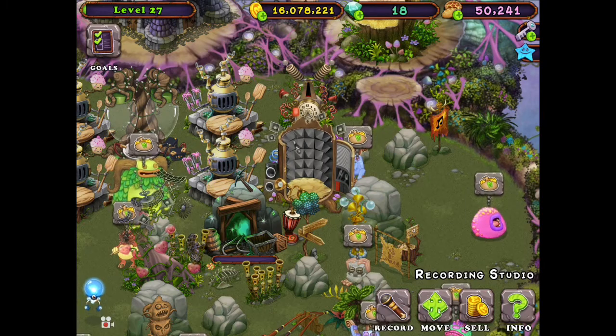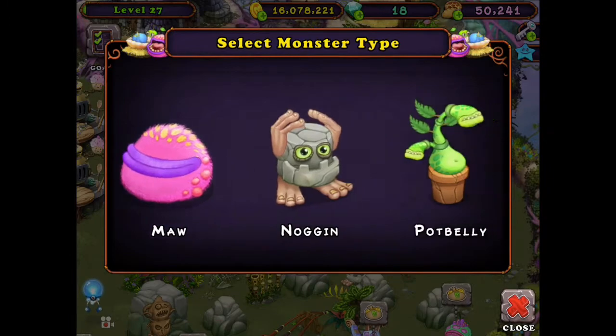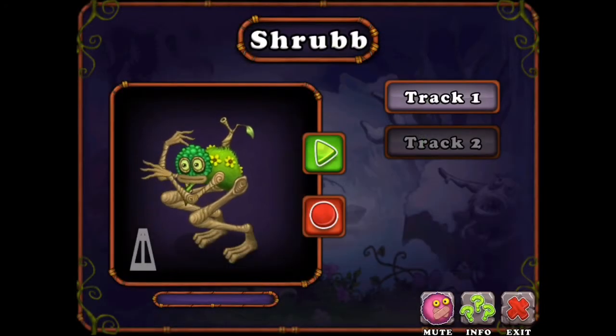First I'm going to show you how to record random voices. For example, pick a random monster. I'm not going to pick the shrub as a random monster.